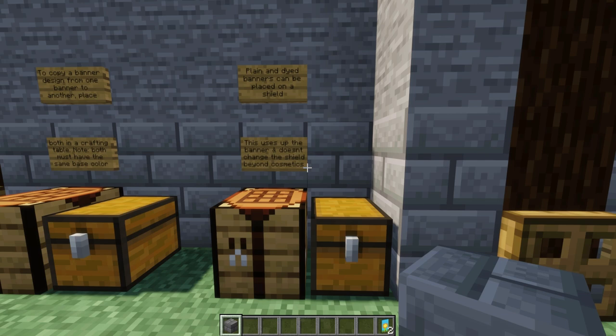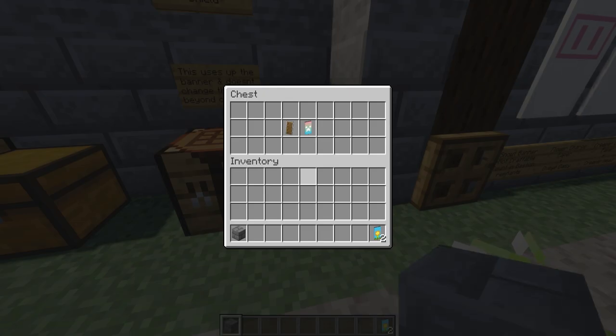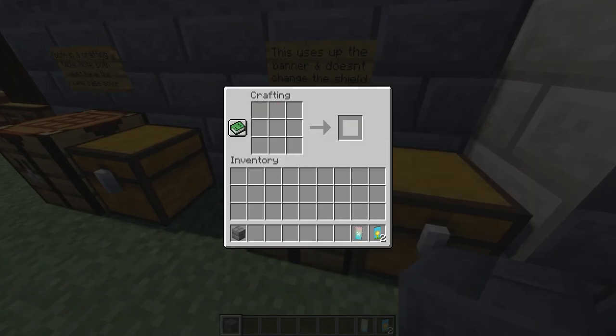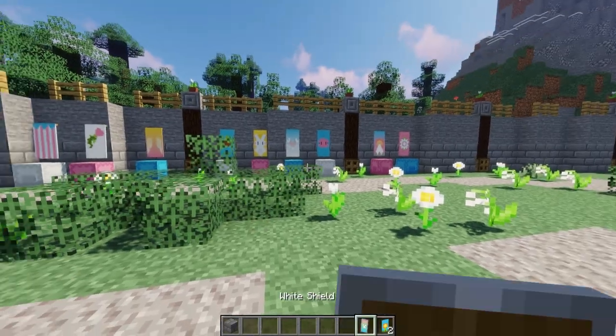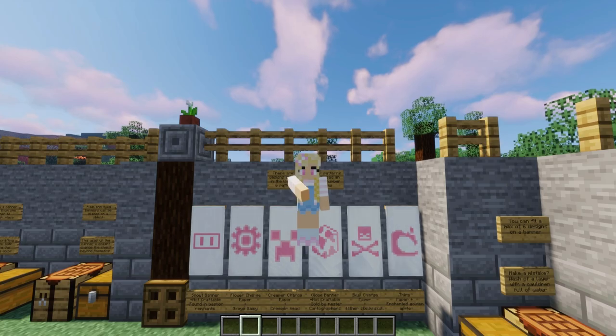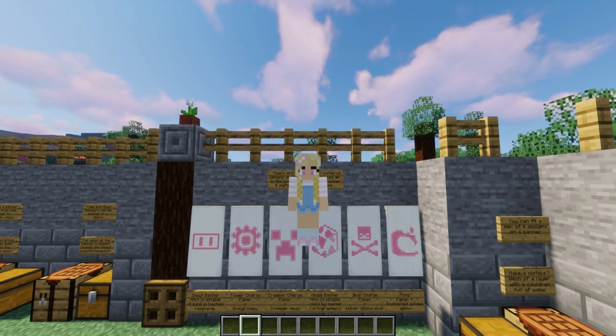Plain banners and dyed banners can also be placed on a shield. This uses up the banner and doesn't change the shield except for the cosmetics. Place them next to each other and look at that, a beautiful shield. Before you can put your banner on the shield you need to add the design.